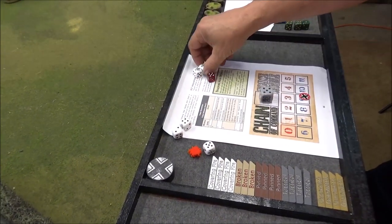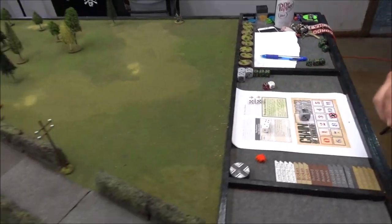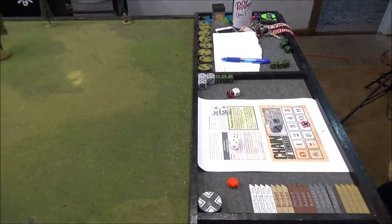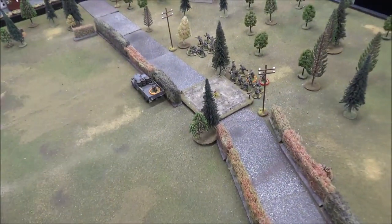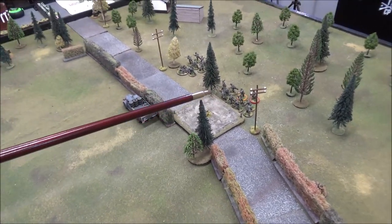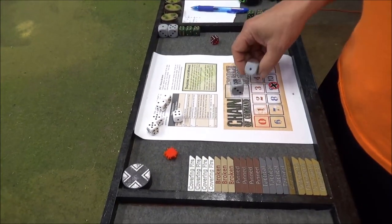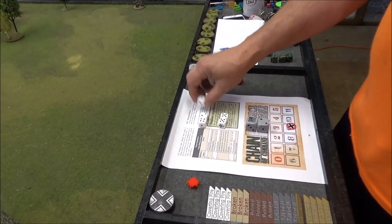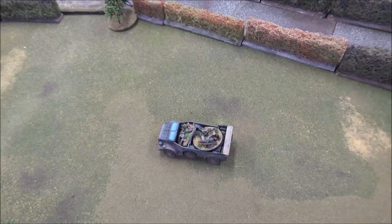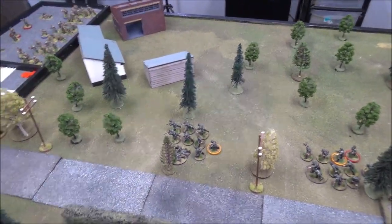Another double phase for the Germans — they already have two chain of command dice. Andre could reduce Travis's chain of command points to one right now. With a four and two to work with, the truck moves and Lieutenant Kramer orders everyone forward — they advance significantly. More fives keep rolling; the car moves up 14 inches, the truck advances, and both squads are pushed forward. Andre's forces are now dangerously close to all three British jump-off points.